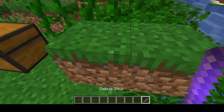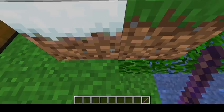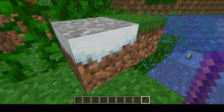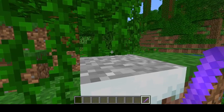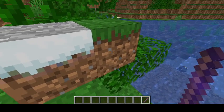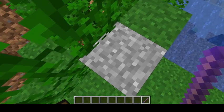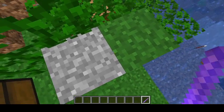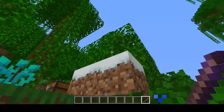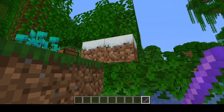In the last snapshot, Endermen could pick up snowy grass blocks without any snow layers on them. They could take the grass block that has the snowy cold texture with the snow layer on top, but those are two separate blocks, so the Endermen would only take the block underneath and place snowy grass blocks without any snow on them in your world. You can't have that anymore.